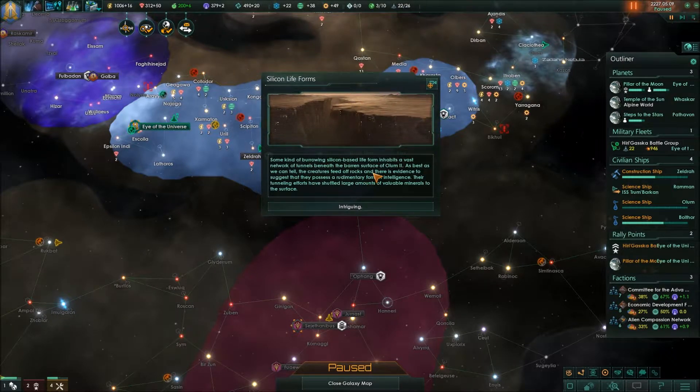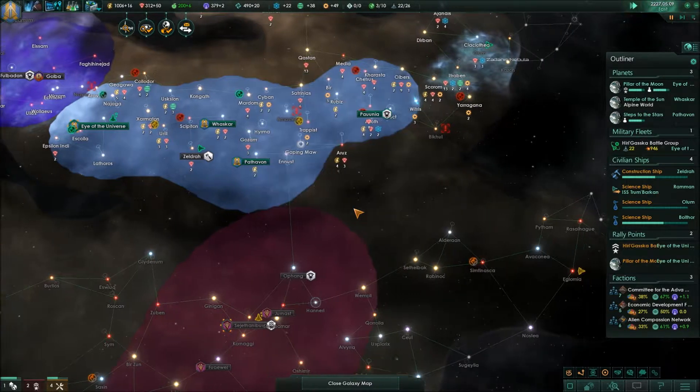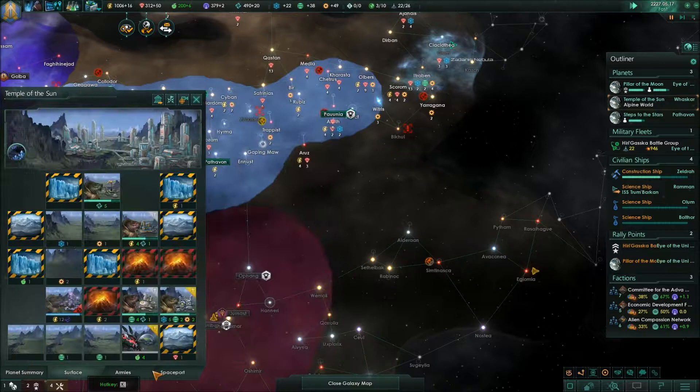Some kind of burrowing, silicon-based life form inhabits a vast network of tunnels beneath the barren surface of Elm II. As best as we can tell, the creatures feed on rock, and there's evidence to suggest they possess a rudimentary form of intelligence. Their tunneling efforts have shuffled large amounts of viable minerals to the surface. Nice — more unity, I approve tremendously.